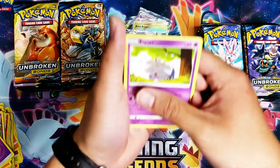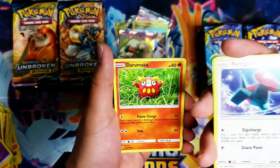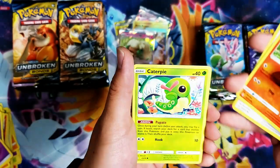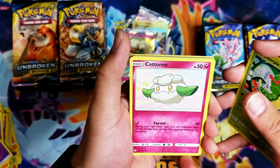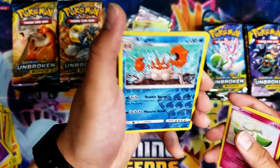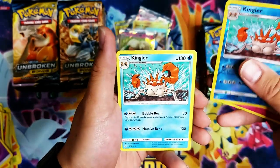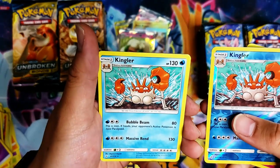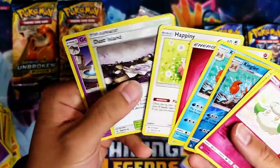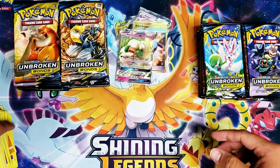Espurr, Porygon 2 with different art, Porygon, Darumaka, Caterpie, Cottonee reverse holo Kangaskhan — and we have a regular holo Kangaskhan. Stack's piling up over here.